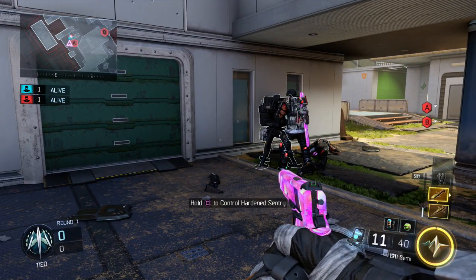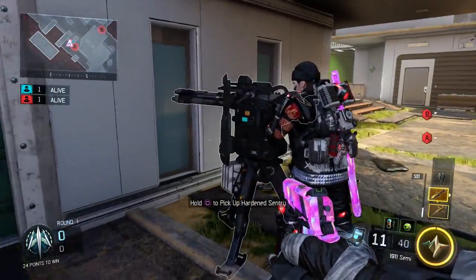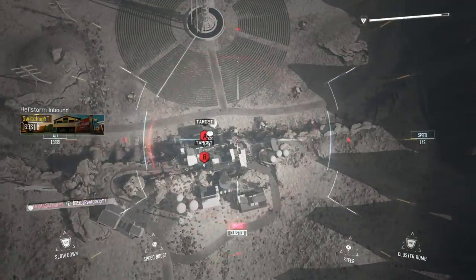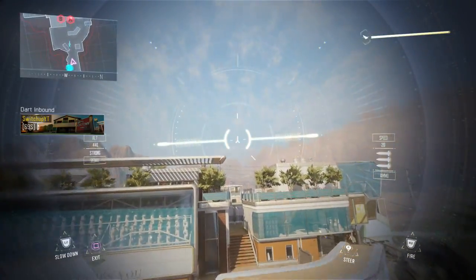Call in your Hellstorm, then have your helper kill you and the sentry gun — but make sure that you die after the sentry gun is destroyed. Once you do that, you'll spawn in and just throw your dart, just as you would with the old glitch, then crash it or hold Square to blow it up wherever you want to land. And then boom — you are out of the map, just like old times.